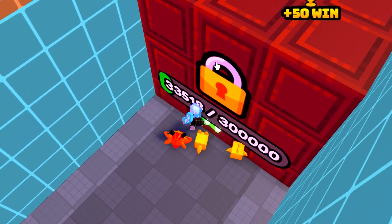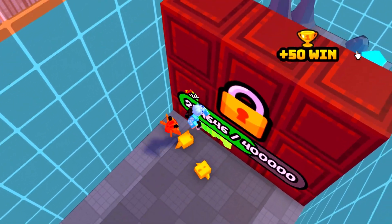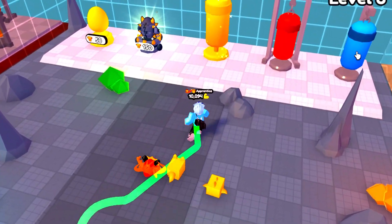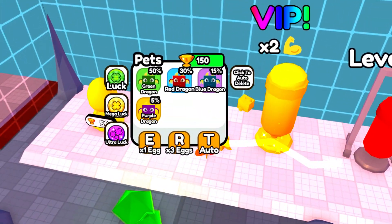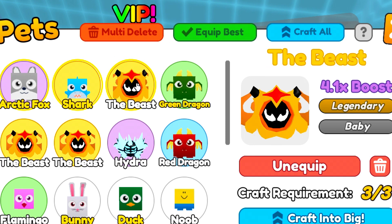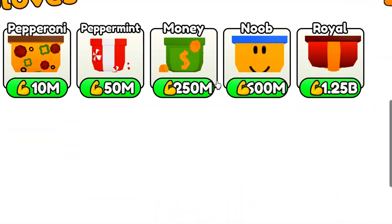These codes will literally make you grind two times faster, which is pretty crazy. I was wondering if I could buy a two times win boost — that's gonna be really overpowered — but I can't. Anyway, I've actually got another code to redeem so do not go anywhere. Let's go ahead and buy another pet. We got a round — let's equip best. I just wasted all of my wins for nothing — that's actually a joke.